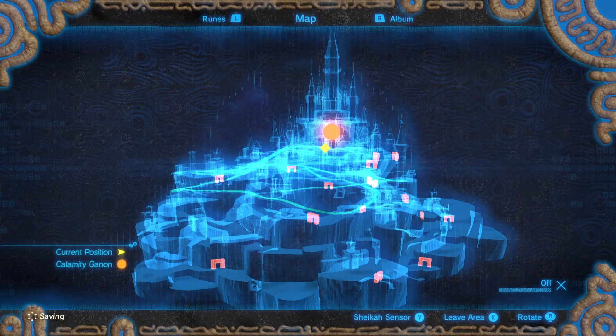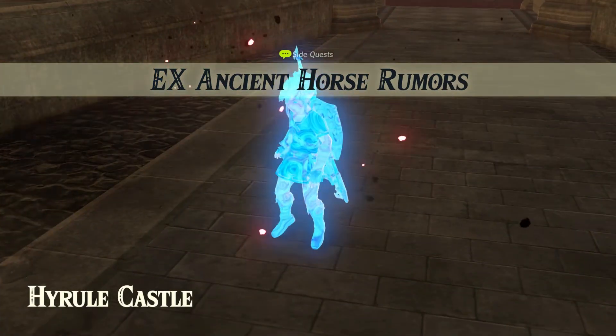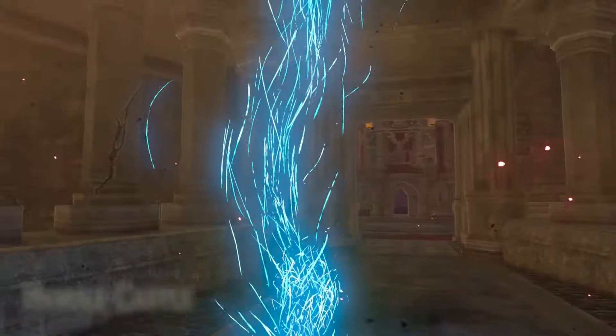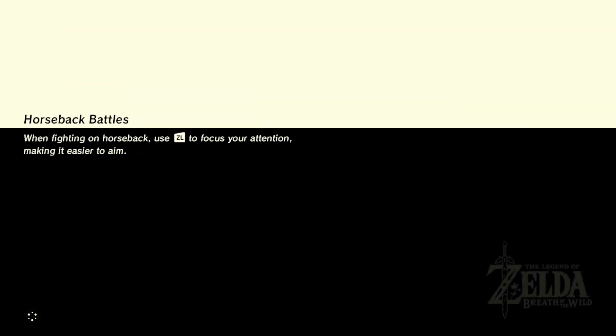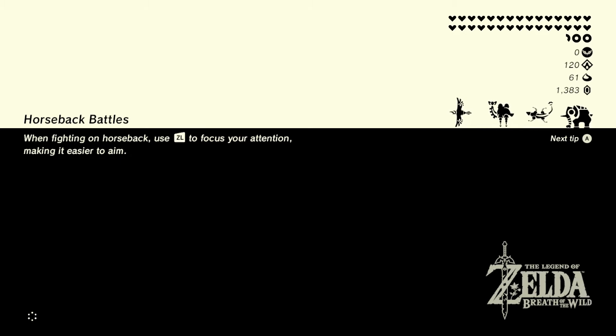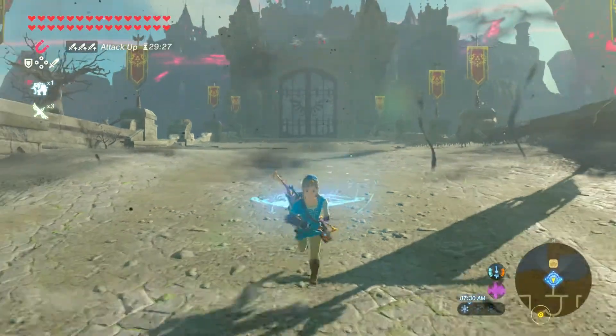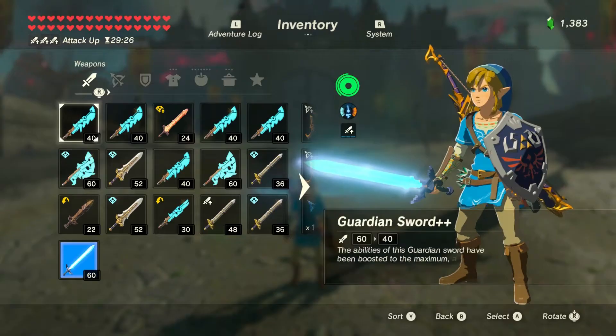Cool. So we get a bunch of cosmetic items. Before we go after the main Champion's Ballad quest, I'd like to explore the cosmetic items — some dress-up items similar to what we got in the first expansion pack, like Majora's Mask, Midna's Helmet, and Tingle's clothes. There's one that has a really funny item bonus.